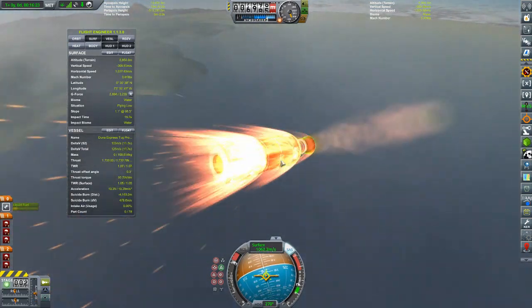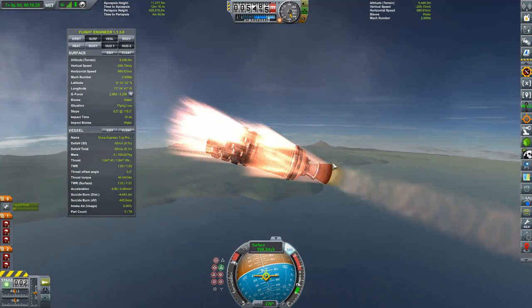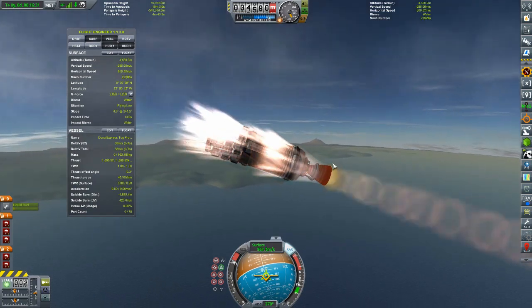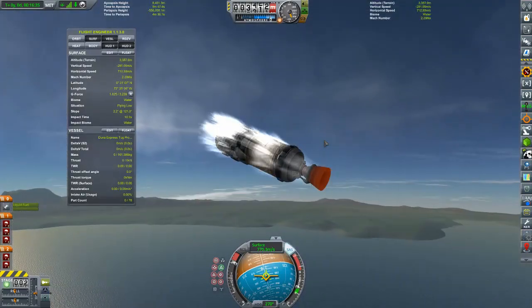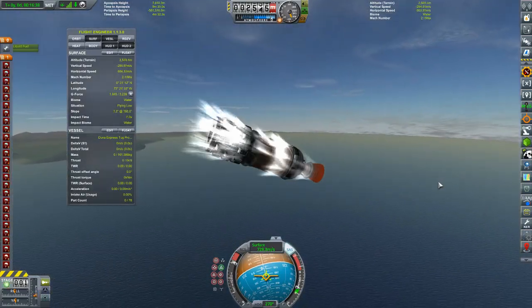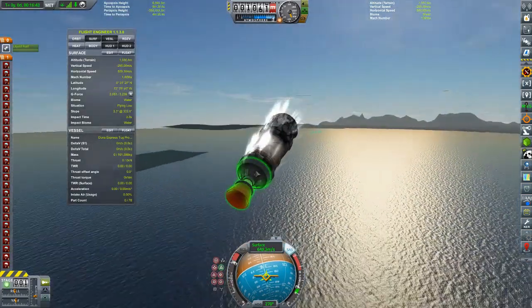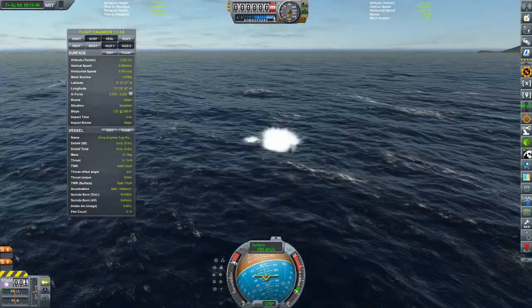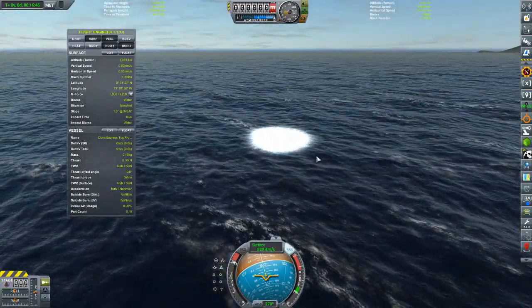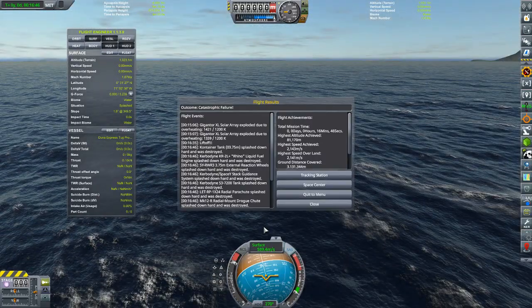We are getting really low and we are not shedding velocity at any kind of decent pace. Let's fire the engine and use up the last of this delta-v, which will both decrease our mass and hopefully propel us enough so that we can get these parachutes open. I have drogues, but even drogues need a certain low velocity to open. And... oh no.